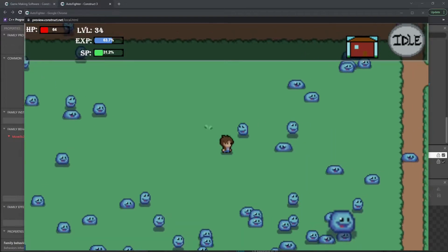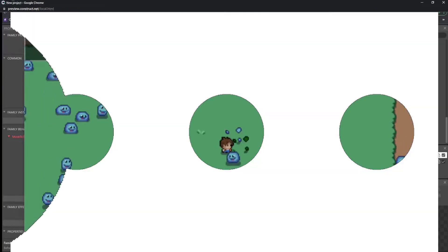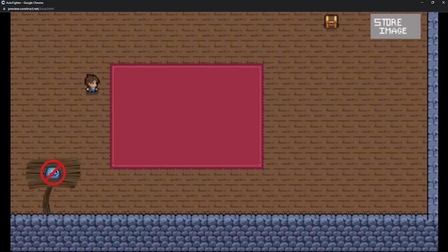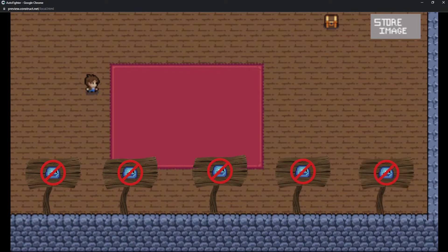First we're going to look at a base or town — some sort of safe area — and we'll be able to keep this area safe in a bunch of different simple ways. It's whatever you really want, something like just having solid barriers so enemies can't get in, or automatically destroying them if they overlap.